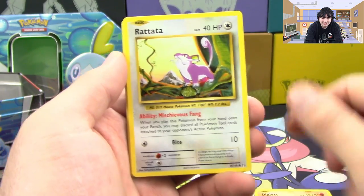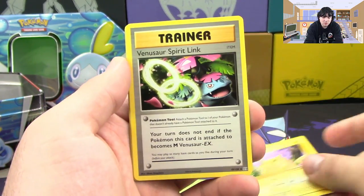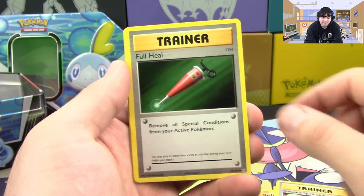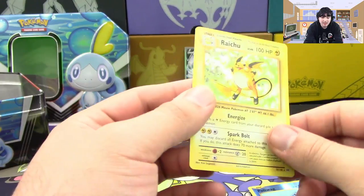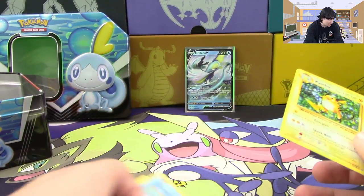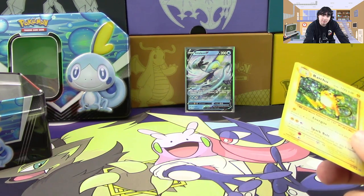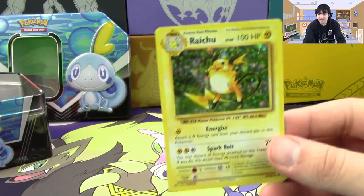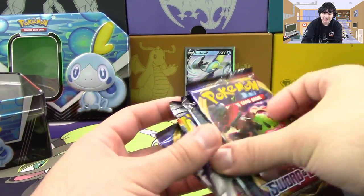So we got Diglett, Rattata, Charmander, Psychic Energy, Fat Pikachu, Venusaur Spirit Link, Full Heal, Machoke, a Reverse Poliwag, and we got a Raichu holo. Now we are going to pray to the Great Mighty Primal Fish and the Almighty Snom. This is not our only hit — so if our only hit comes from Evolutions, I'm going to be sad.